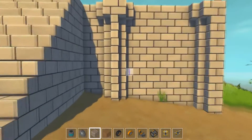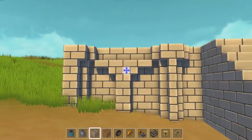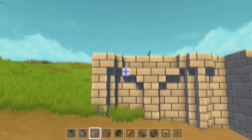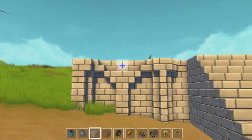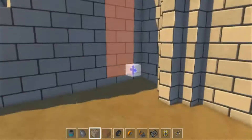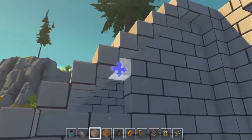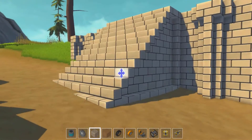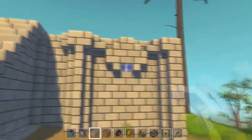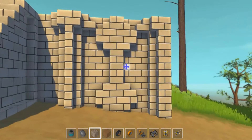I tried adding some pillars to the stairs but that didn't really work, so I moved back to the walls and did some extra blocks on top of the pillars to give it a bit more roundness — it added a bit more depth. The walls were still looking pretty plain though. I added a few more blocks to spark some inspiration, and after that I got an idea: what this wall needed was more pillars. I gave it a kind of circular top, just to add a bit of style.